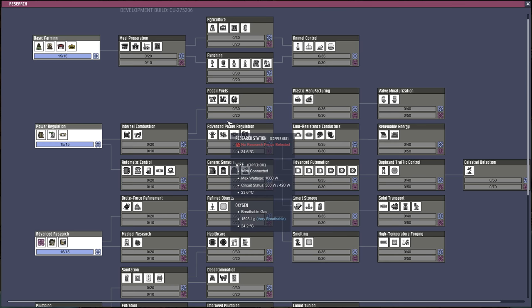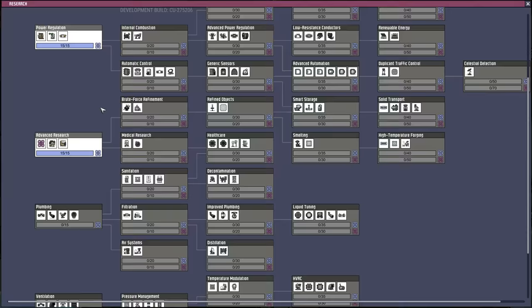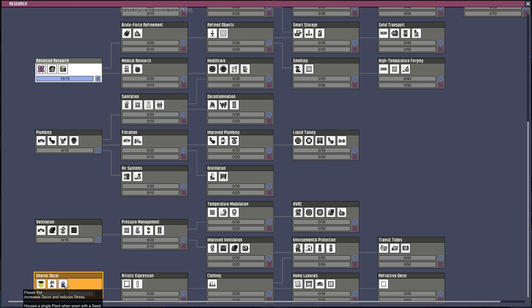We don't have any research going, so I'm going to select the next thing. I'm probably going to do interior decor next — that lets us build lamps, flower pots, and a ceiling light.